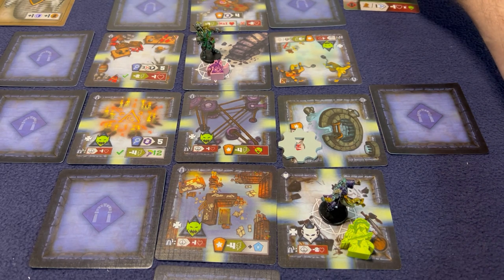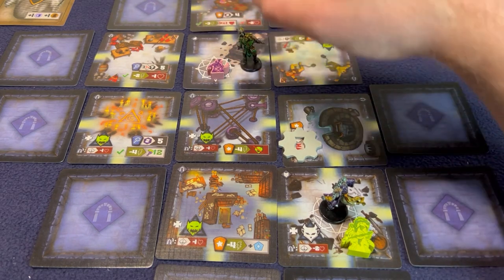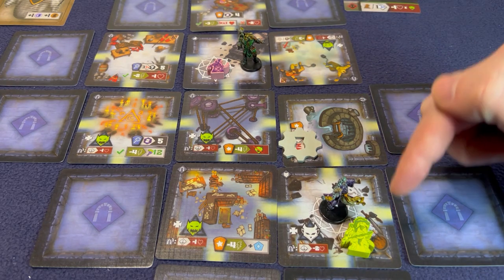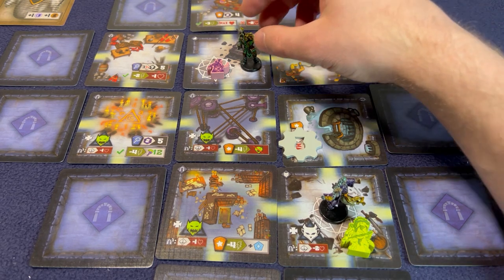That ends Zazili's turn of just kind of touching the Troglodyte. That ends that round - nothing happens, which is good. He's not going to activate for another couple of rounds. For Sir Lannan's turn, I'm actually going to have him run away from Pokey again because I really feel like I just need to take care of this Troglodyte. If I run away from Pokey, Pokey will just move again but not actually attack.